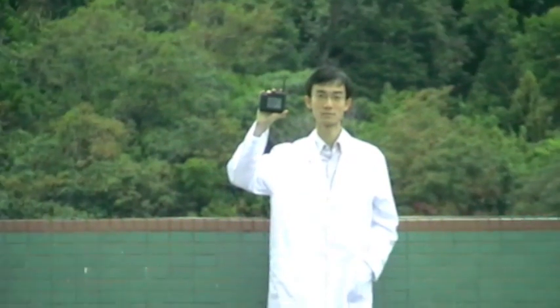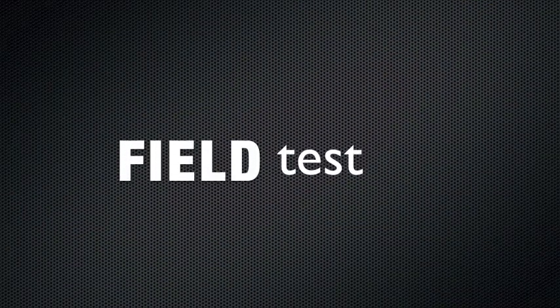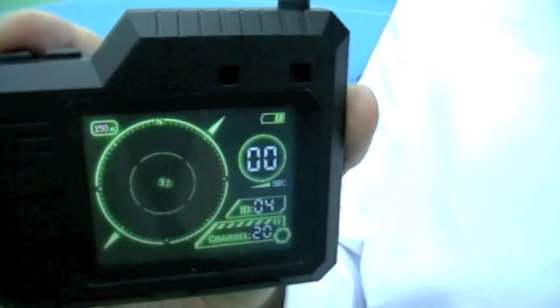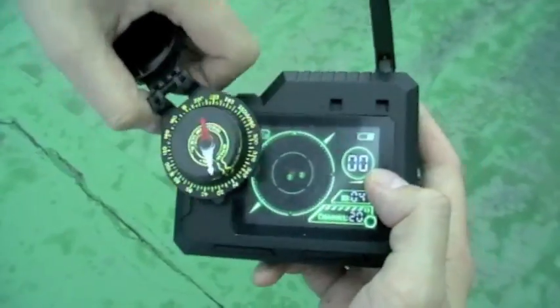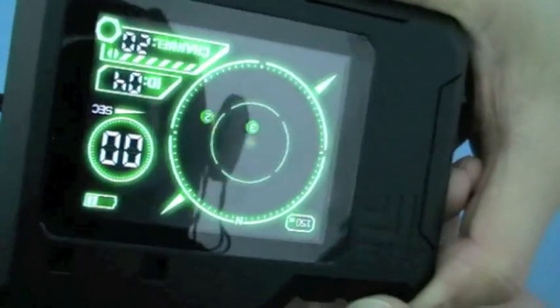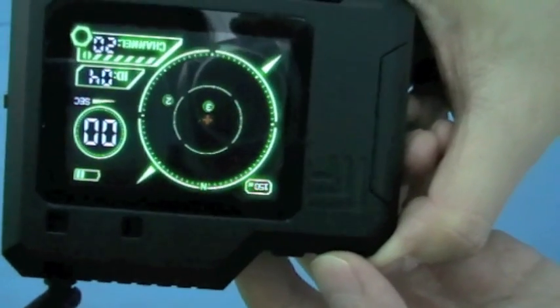Oh look — it's some random guy wearing a lab coat, taking a break at the same time as we are, and he just happens to have a motion tracker. So what we're going to have to do here, starting off, is align this device so that we know where north is.